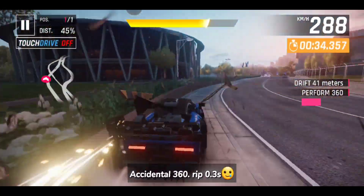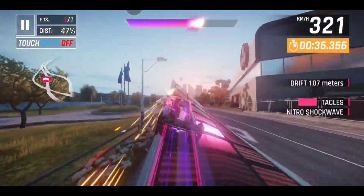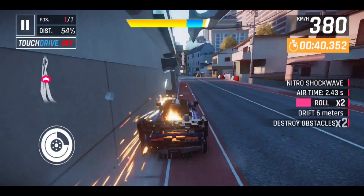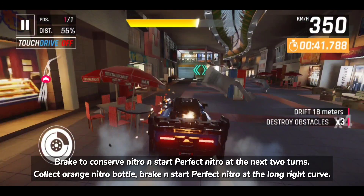Accidental 360, grip 0.3 seconds. Brake to conserve nitro and start perfect nitro at the next two turns. Collect orange nitro bottle, brake, and start perfect nitro at the long curve.